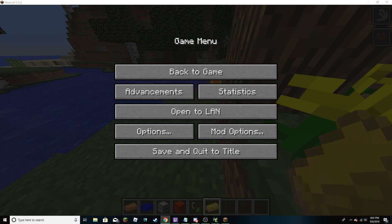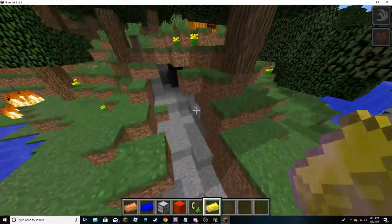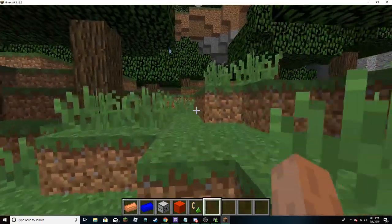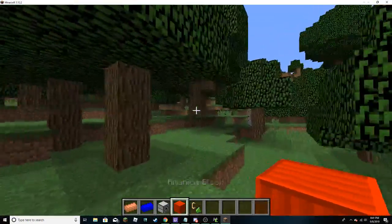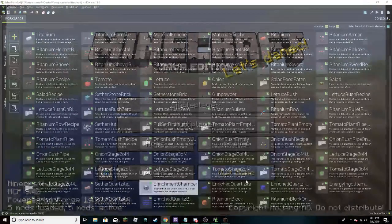I need to add a crafting recipe for this and add a GUI. So let's hop back on to MCreator and let's make that stuff happen. I'm going to add a recipe for the Ritanium block. I spelled it wrong, but that's okay. We're going to go to custom elements and use nine ingots to craft the block.